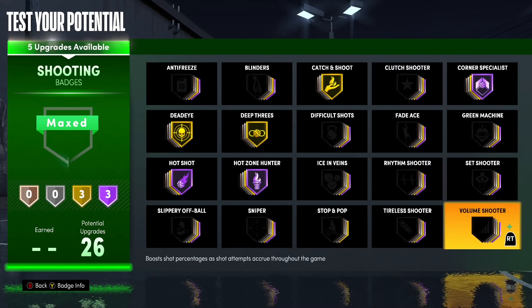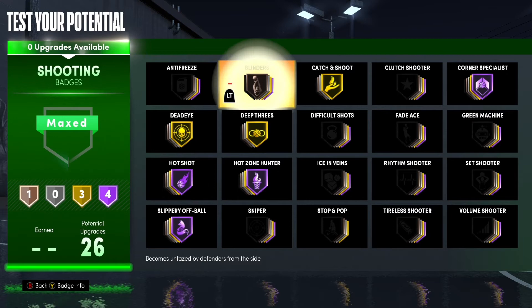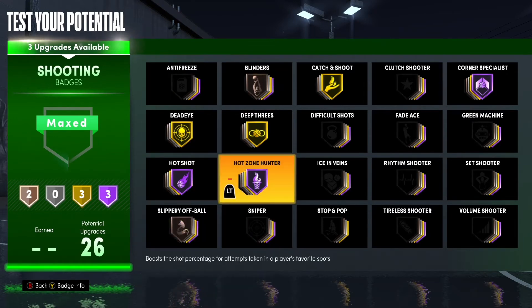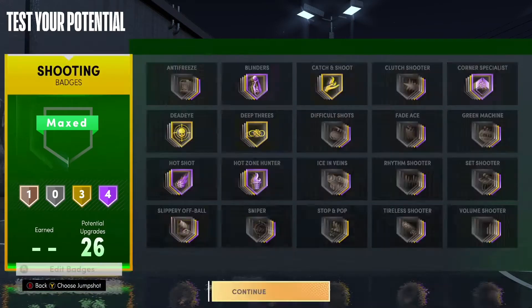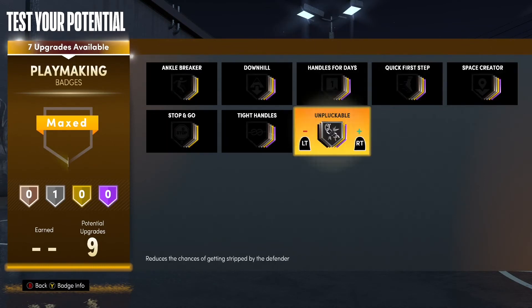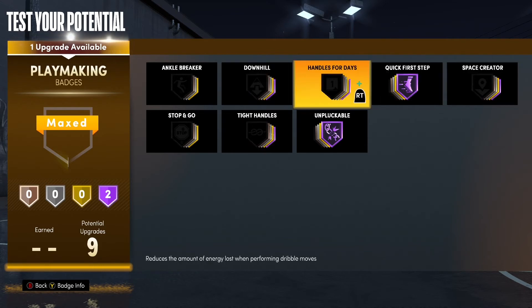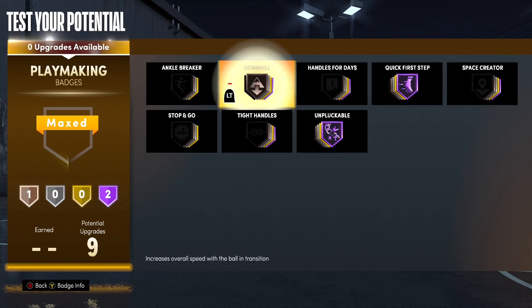For shooting, you already know how it's gonna be — you can get everything you want and even more. If you don't need this many shooting badges, you can take some off and put your stamina up. As I said in my past video, you do not need stamina this year if you're a spot-up player or a center — it is completely overrated.